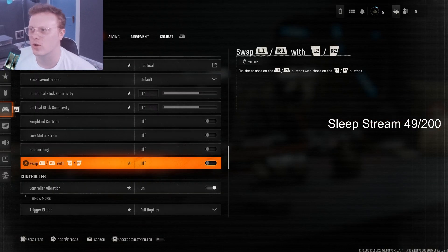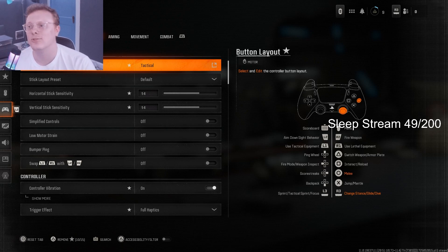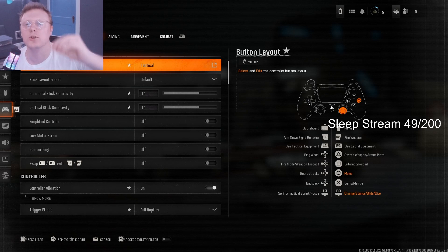Go ahead and go into your controller settings — make sure you are playing Tactical. As you can tell, this game is full-on sliding and diving; that's what everyone's doing. What you need to do is make sure you're diving and sliding with your right joystick. This is what all the pros are doing. The reason is that you're able to look around and dive or slide with the same button you're using to look around. That's why when you turn a corner and see someone slide, dive, and aim so quickly — it's because they have this exact Tactical setting on.